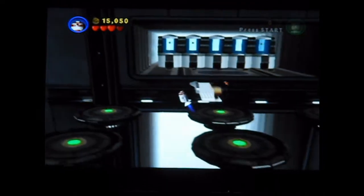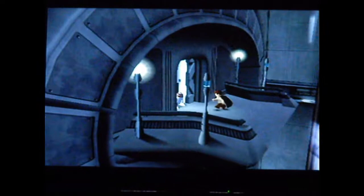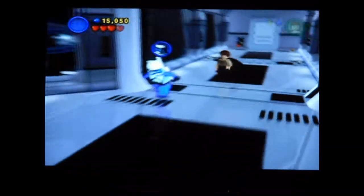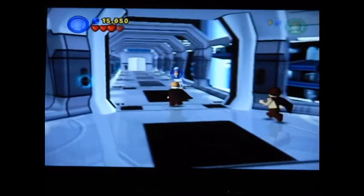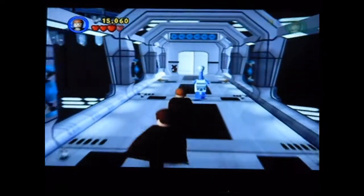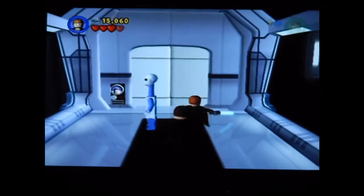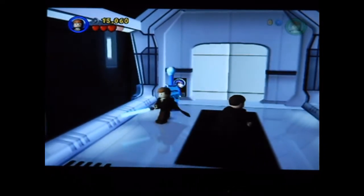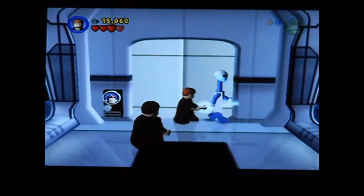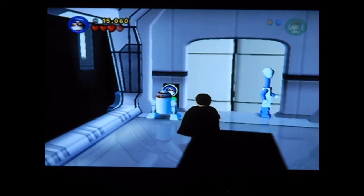We've already got eight of the canisters, and I know exactly where both of the others are. They're kind of spread out in free play on this mission, but it doesn't really matter because you have to go back through the entire level anyway. I just want to show you something I forgot to mention before — these friendly robots are actually invincible. You can hit them as many times as you want and it doesn't do anything. Usually stuff will die in four hits, but not these guys. I'll see you in a minute for the next canister.